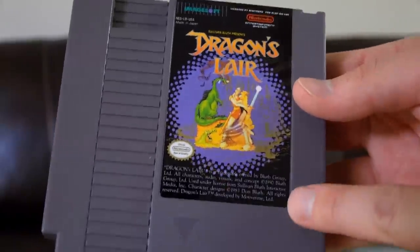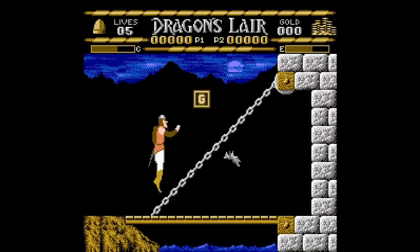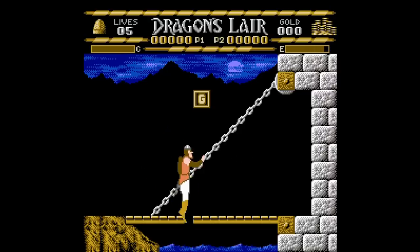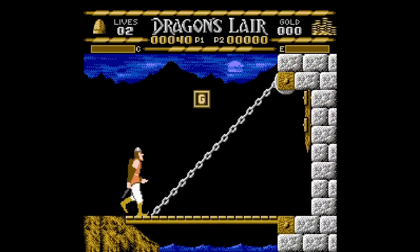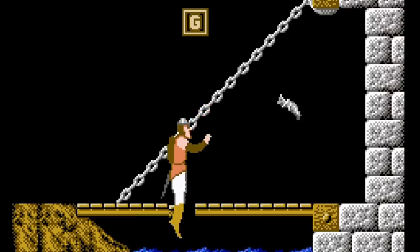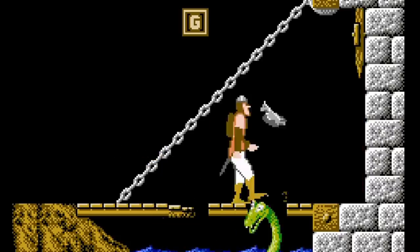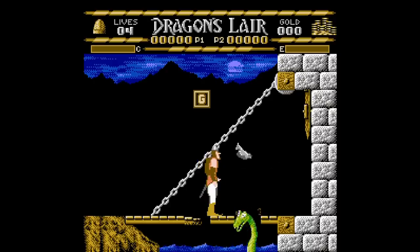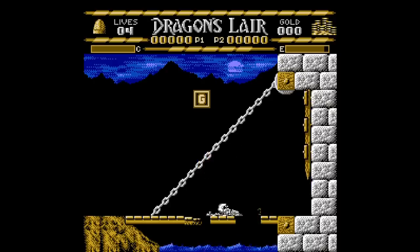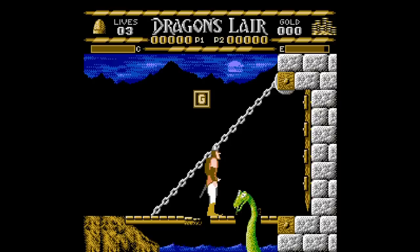As a dumb kid I bought into this hook, line, and sinker - the NES cover had all that iconic cartoony imagery so I thought it had to be the same game. Well, this 8-bit disaster not only looked terrible but they also replicated the exact gameplay of needing to hit the right button at the right time - which just doesn't work here at all. Even level one is brutally unforgiving with that mechanic.